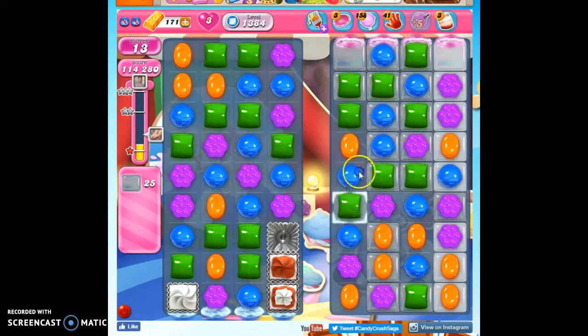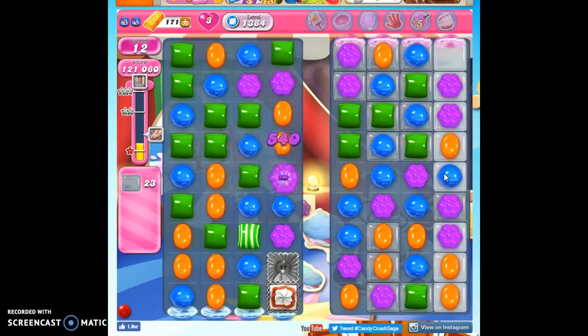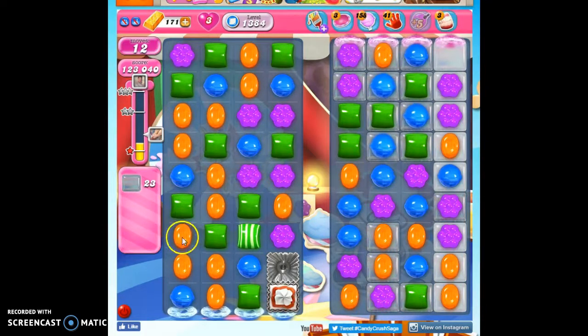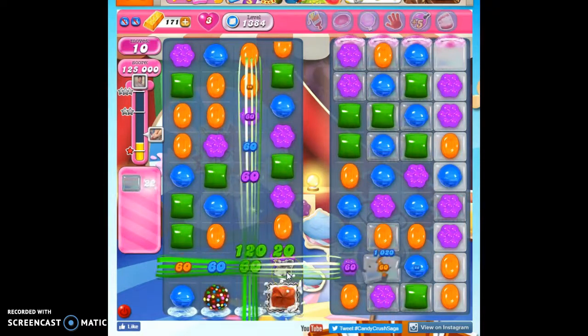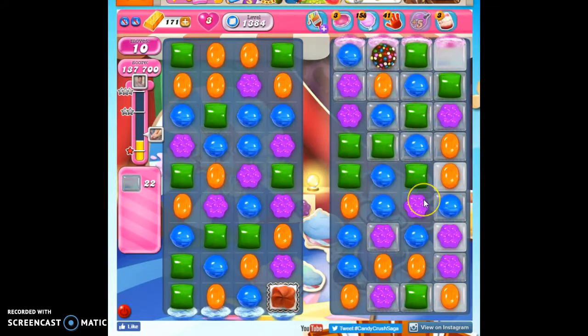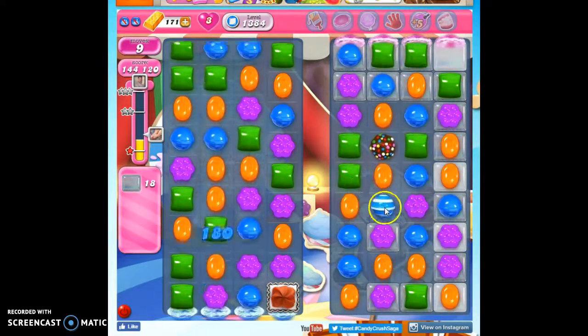I almost see a color bomb here. Now I do see a color bomb here. I think I'm going to hold off and use it with another special. I still really want to make a color bomb here. I don't see any orange to hook up with that, so let's do this — let's make some fun explosive times. We brought this down, and let's see if we can set it up with another special.